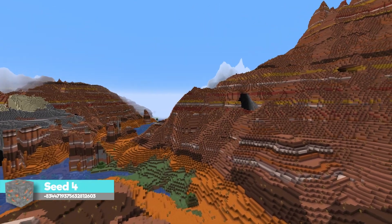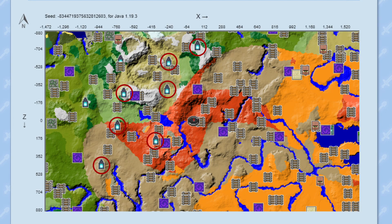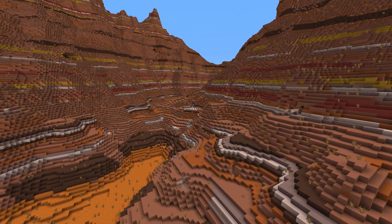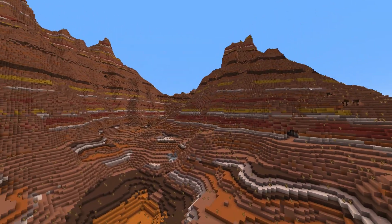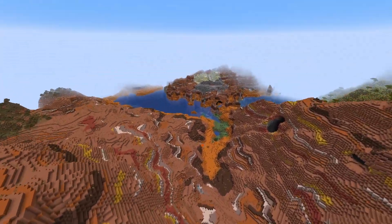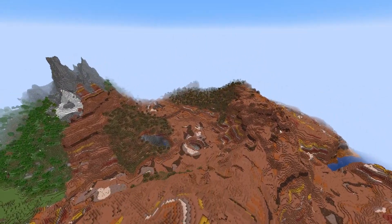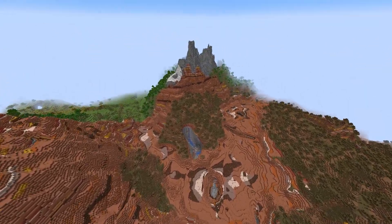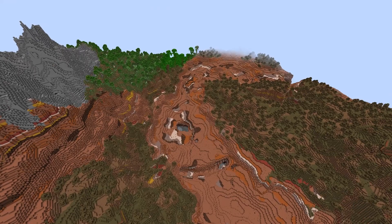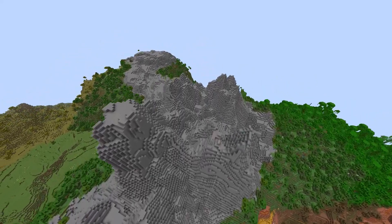Coming in at seed number four — things start to get a little more epic. This seed actually has nine ancient cities below it, so just know they are there and you can verify with the chunk base link in the description. If we take a quick fly around, you're gonna notice you spawn in a beautiful mesa biome. Look at this thing — you have this massive mesa mountain range, really cool badlands treeland areas, and then some stony peaks.